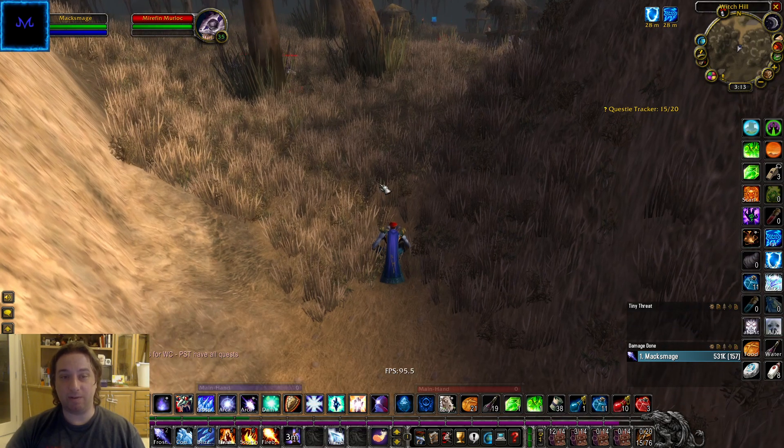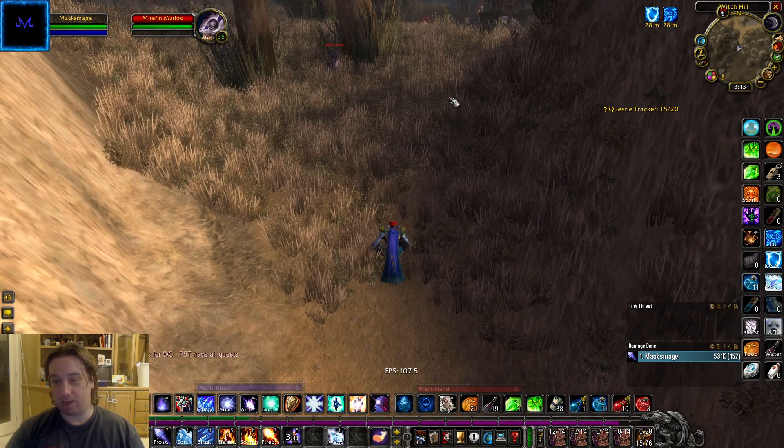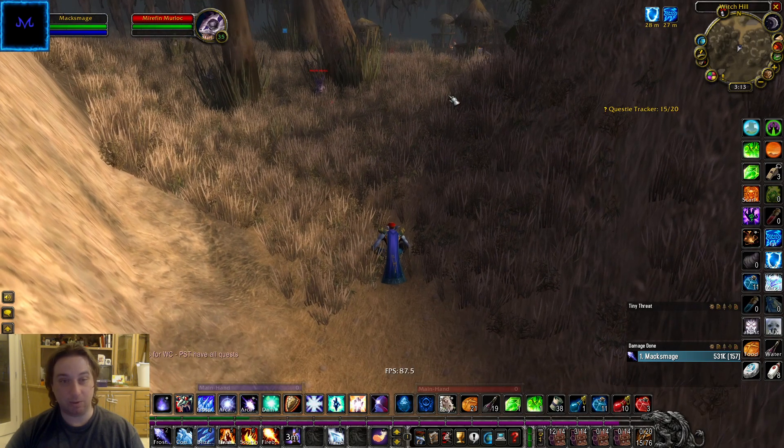I'm not so much worried about getting maximum XP per hour and getting every single Murloc in 10 miles in the first pull. I just want to be able to keep going without having to stop to reset every 5 seconds or run back from the graveyard every other pull. The way I found works best is to take out the guys that are in the way and mark your patrols, or preferably take the patrols out.